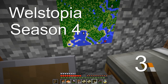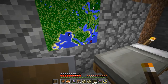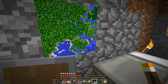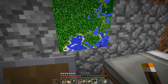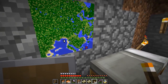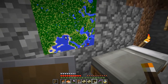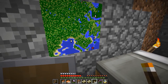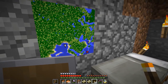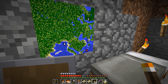Welcome back everyone to Wellstopia. Today we are going to work on the carpenter's house and workshop. I did say we'd probably be starting with the warehouse, but I think the carpenter's place will be much more suitable because I have a great deal of wood to take down, and I'll probably have some wood stored at the warehouse. A better place to have a great deal of it will be at the carpenter's house.